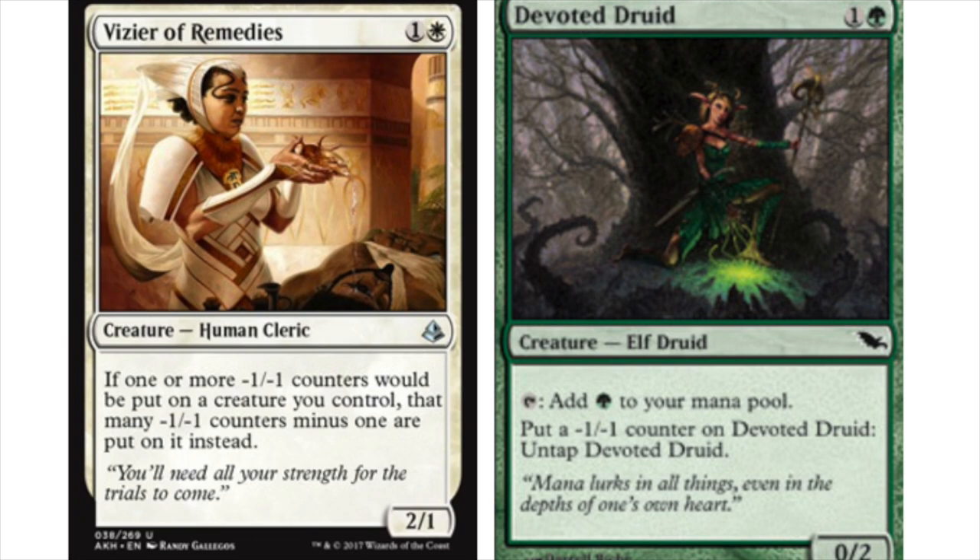So let's talk about the new Amonkhet card, Vizier of Remedies — one and a white. I'm so grateful it is an uncommon and not a rare. The ability reads: if one or more minus-one minus-one counters would be put onto a creature you control, that many minus-one minus-one counters are prevented instead.